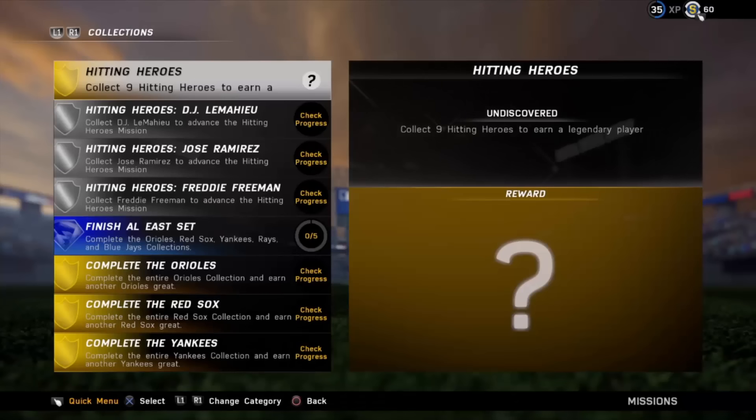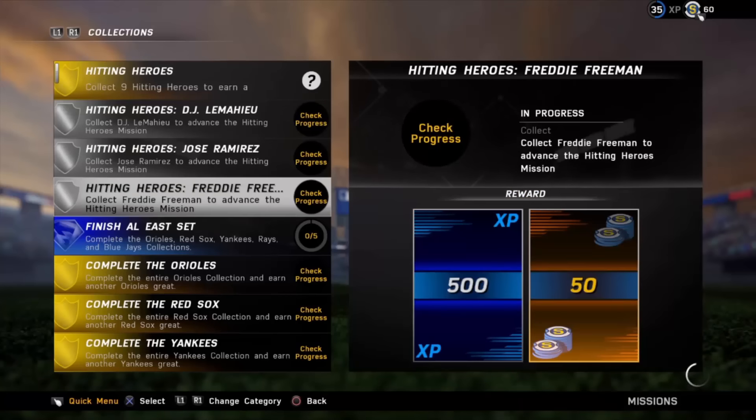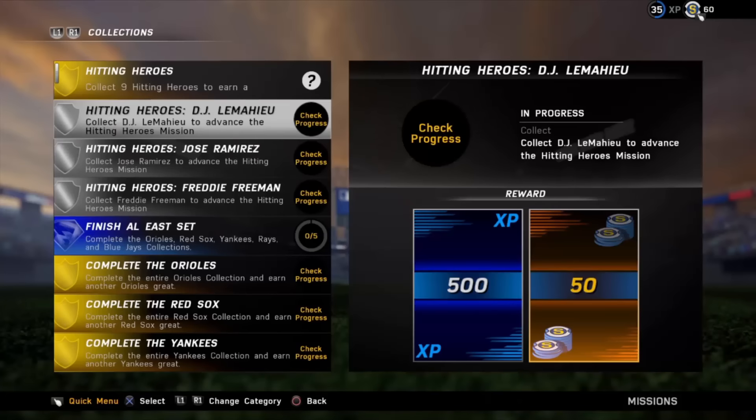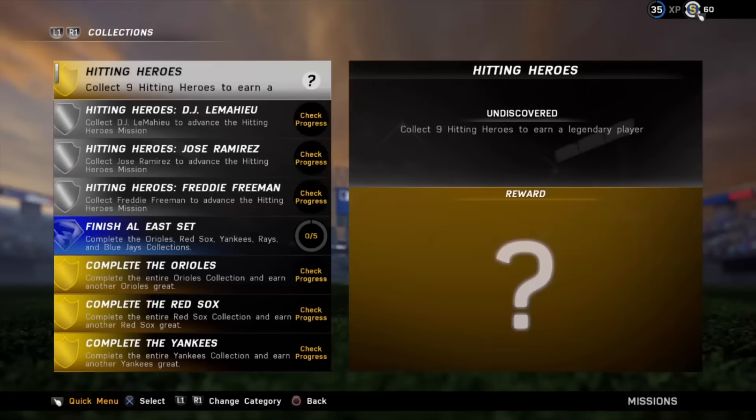Welcome back to another Friday edition of MLB The Show 16. There's a new Hitting Heroes collection — collect nine Hitting Heroes to earn a legendary player. We have three different things to finish up to progress, including collecting DJ LeMahieu, Jose Ramirez, and Freddie Freeman for the very first one, but that'll be in another video.